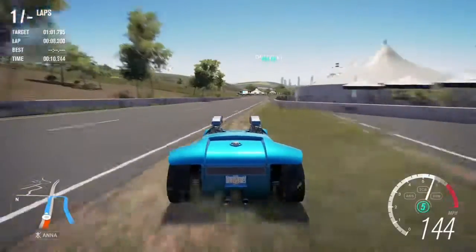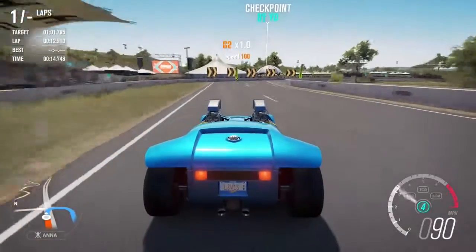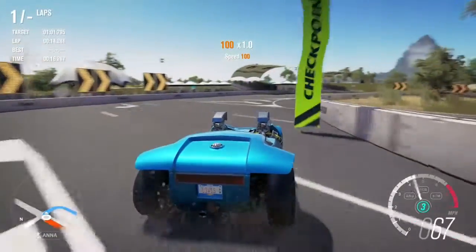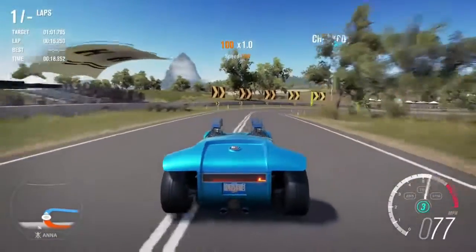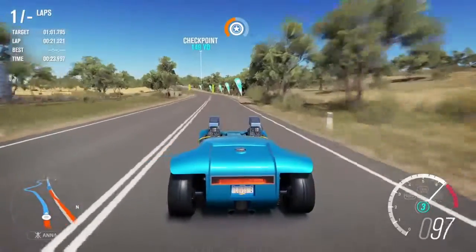As you can see, we are driving the 1969 Hot Wheels Twin Mill. This car came with the Hot Wheels expansion, and there are a good couple of ways of getting it.